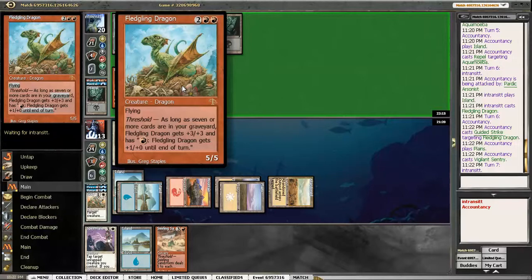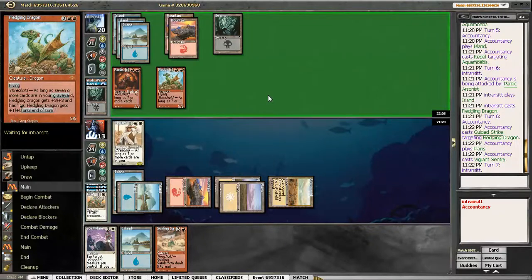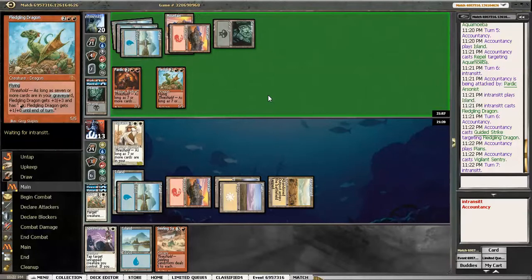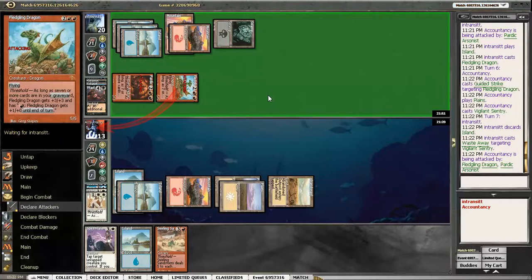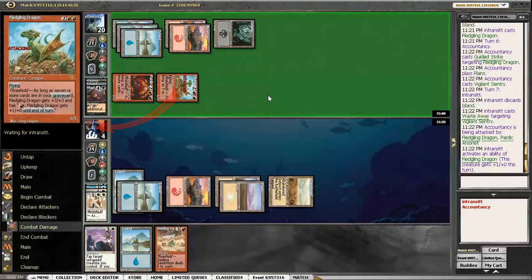So it starts off as a 2-2. Yeah, 4 mana 2-2 flying — this is a really good card. But I'm surprised how our opponent lost round 1, because their deck has so far been nothing but good cards. And Enabling. And Barbarian Outpost. More good cards. Maybe they just played against a really good opponent, because their deck is sick.